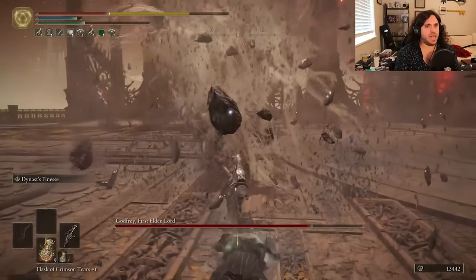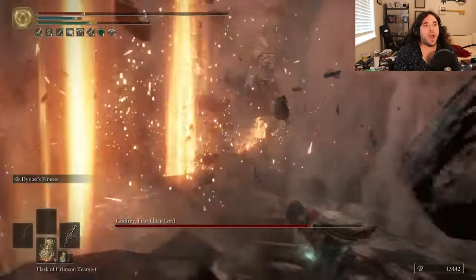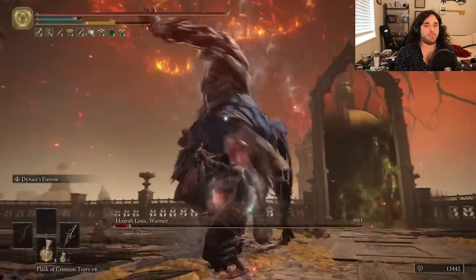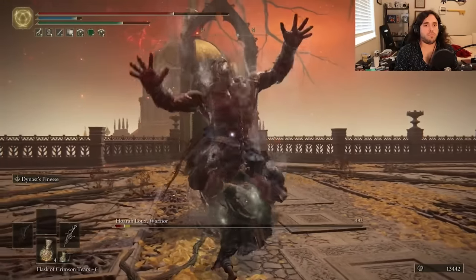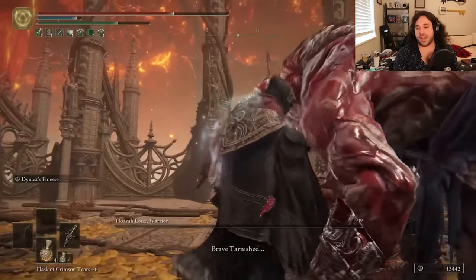Godfrey is a bit more of a fight, and we almost bite it to the fissure, but we don't have to bite down when daddy opens up the big crack. We live. That'll give us time to run around, get a few safe pokes in. Because the weapon is so big, using the R1s will get us a stance break right at the end to win with a crit. Weapons are so good, kids. God, I love weapons.